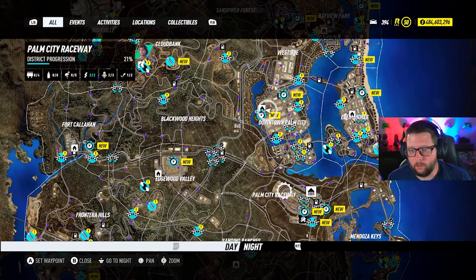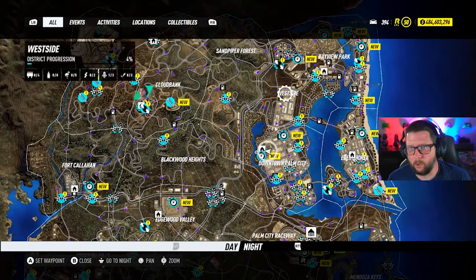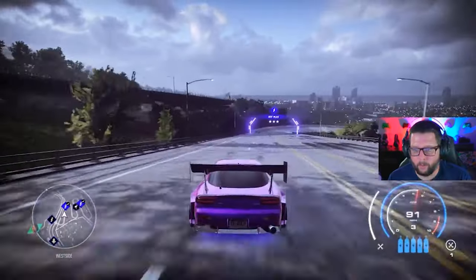That's everything in Downtown Palm City. We've done Palm City Raceway, Downtown Palm City, Eden Shores. Let's go up here to West Side — West Side has two drift sections, one right here.